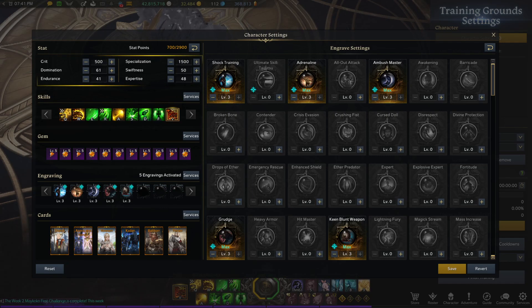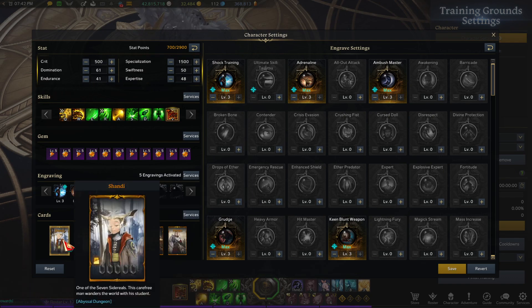Actually, correcting myself — with Adrenaline max stacks factored in you'll be at 63%, so you will easily hit Adrenaline's cutoff for the 60% crit threshold. At level 2 sets you'll be at 66%, and depending on your bracelet you can get even higher. So Keen Blunt Weapon is going to be your best bet for a damage engraving.